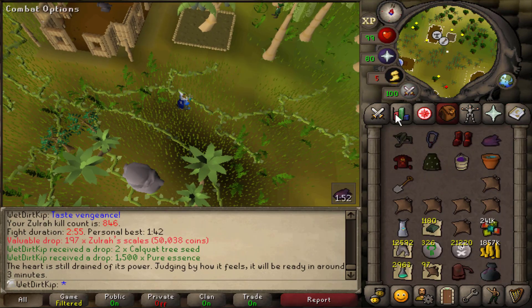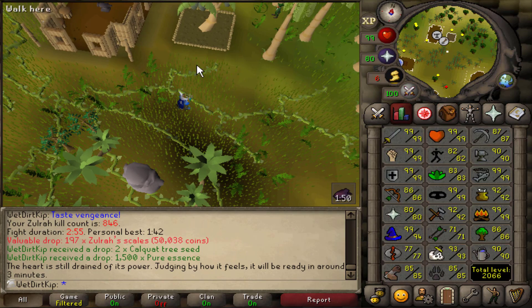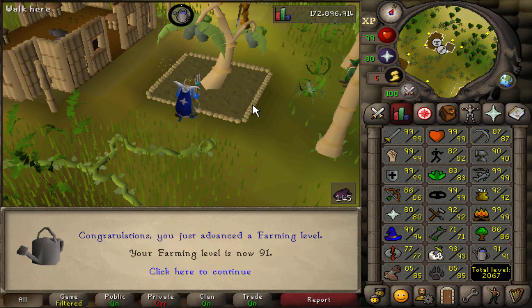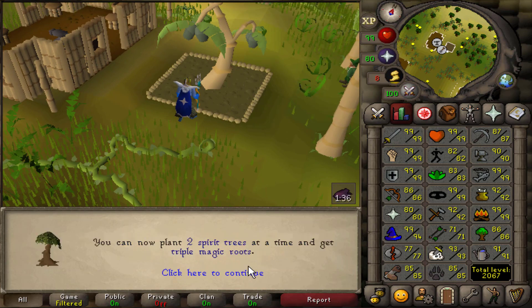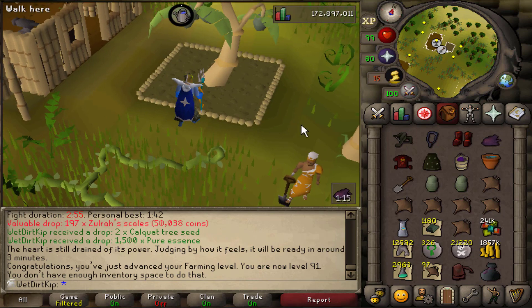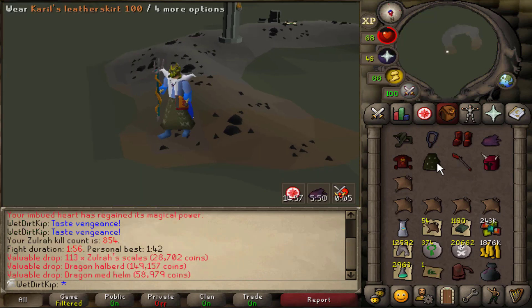We have just gone all the way from the start of level 90 to level 91 Farming — all through Zora, planting the seeds as we get them. We can now plant two spirit trees without having to get the pie every time to boost. That'll be nice whenever we get the spirit seeds from Zora — we can just plant them right away. It's crazy how much supplies you get for skilling from Zora.